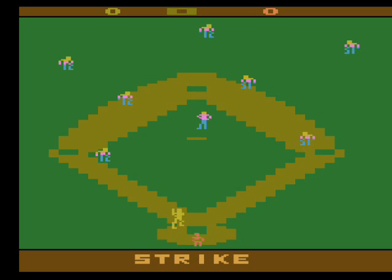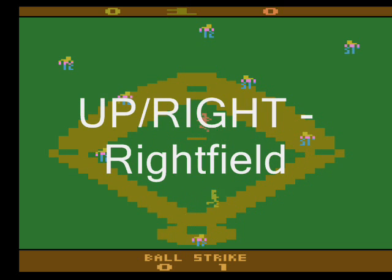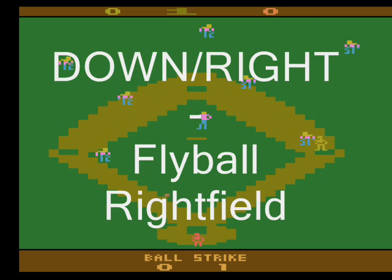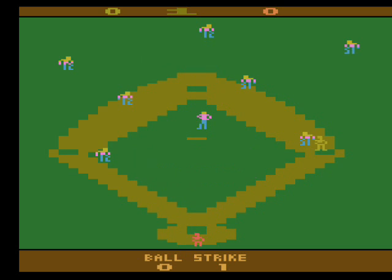To hit the ball, press the fire button and thrust the joystick in one of several directions for the desired result. Diagonal up and left sends it to left field; diagonal up and right sends it to right field; straight up is a bunt; diagonal down and left is a fly ball to left; diagonal down and right is a fly ball to right; and straight down is a fly ball straight ahead. These results aren't a given either — the timing of your swing may change the direction a little bit.